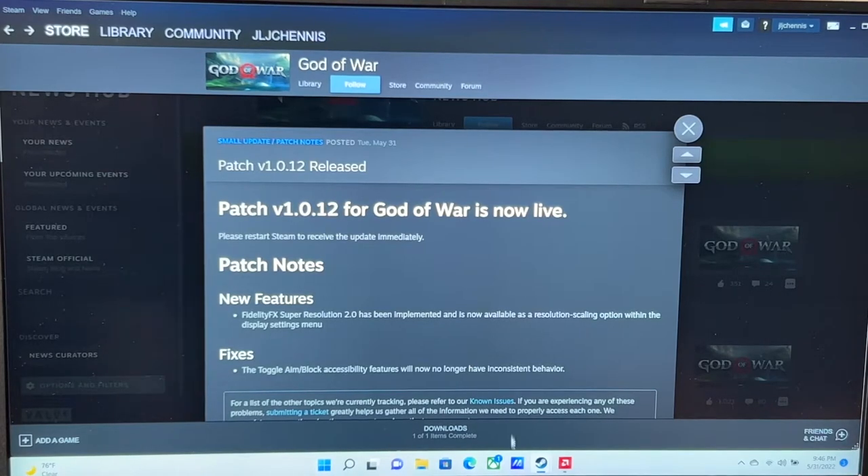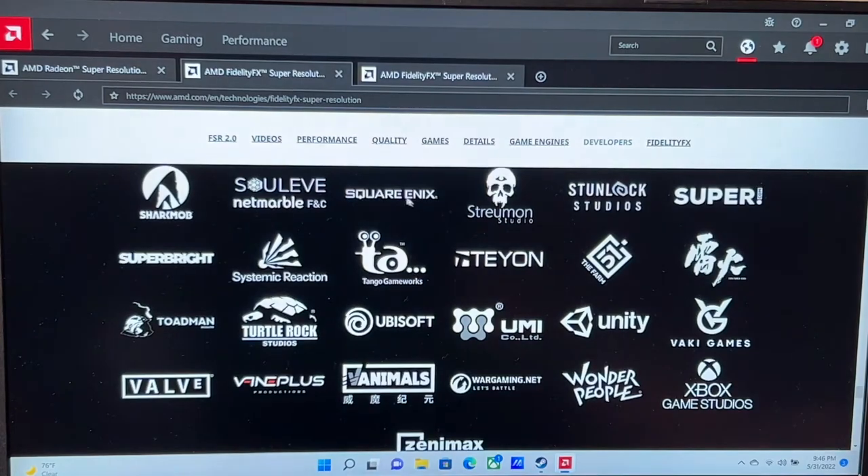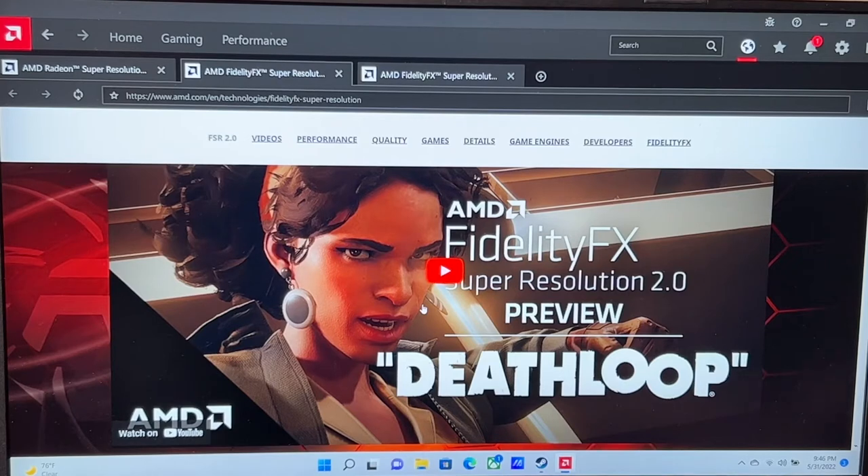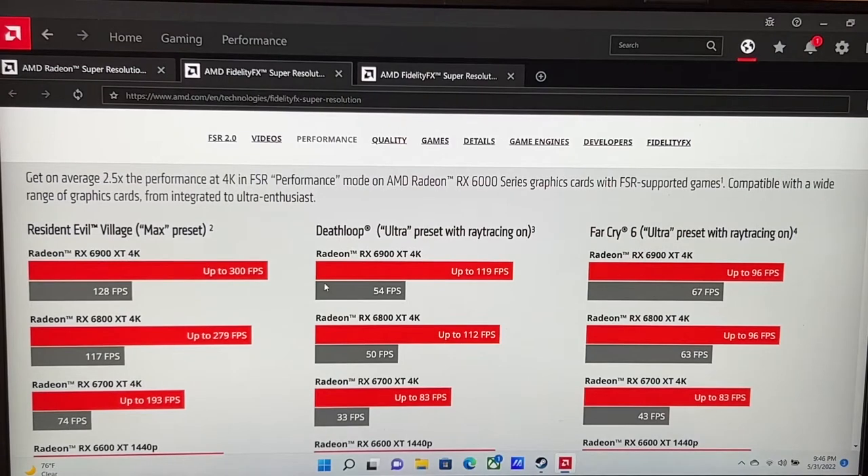AMD has been talking about FSR for a couple of months now, ever since they did the software update. So if you've got a gaming PC with an AMD RX 6900 all the way down to the 6600, you should have the super resolution update. If you don't, go into your AMD software by hitting Alt+R and check every software update available so you can have FSR 2.0 on deck.